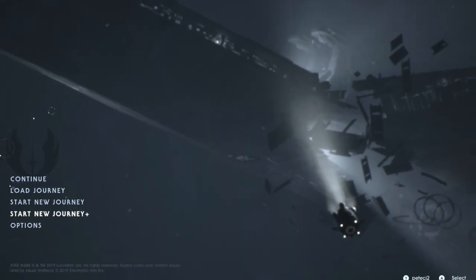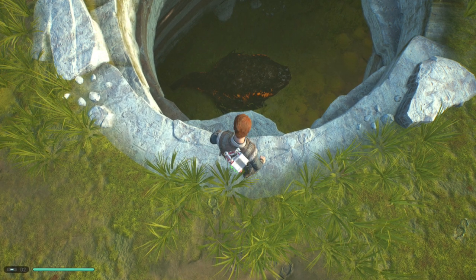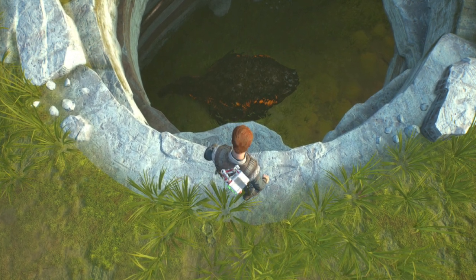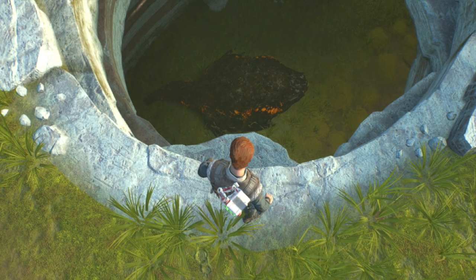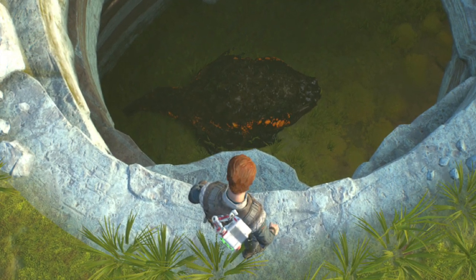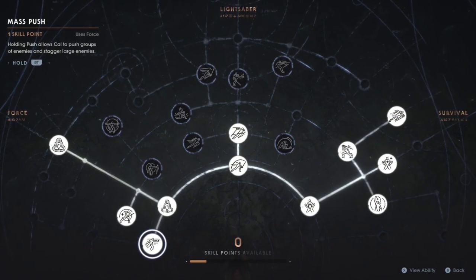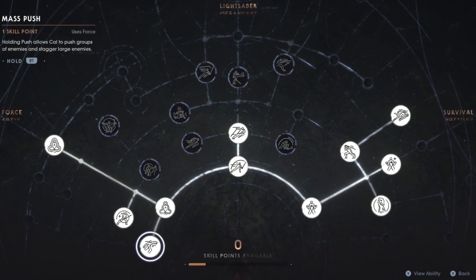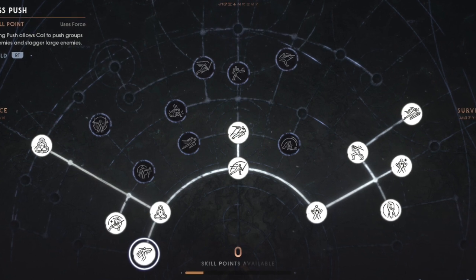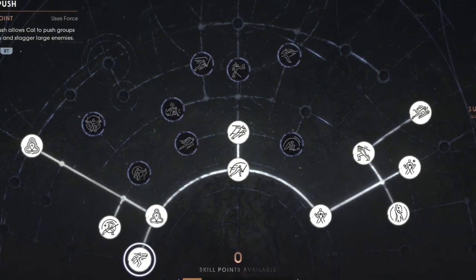Let's relate those lessons back to Jedi Fallen Order, where on Pagano, among the first decisions you have to make is when to take on this high-level enemy frog. Just about every player who's played Fallen Order got wasted by this enemy early on because your skills just aren't ready yet. But if you do just a little skill point farming on Pagano to build out the following skill tree — heavy on regenerating both health and force meters, but light on offense — you can extend the fight against that frog and give yourself a better chance.